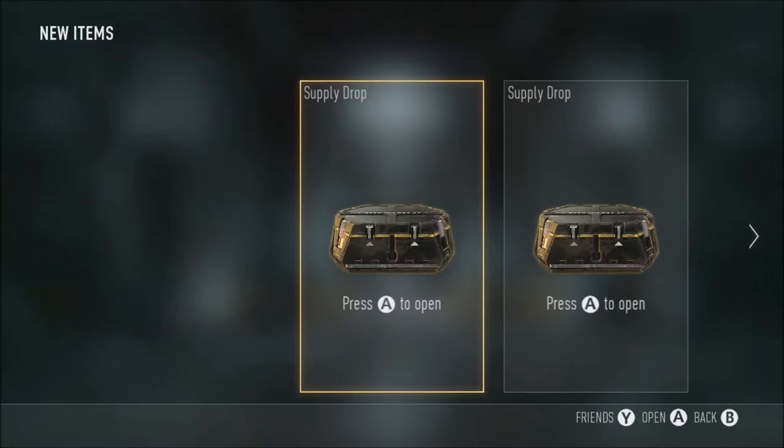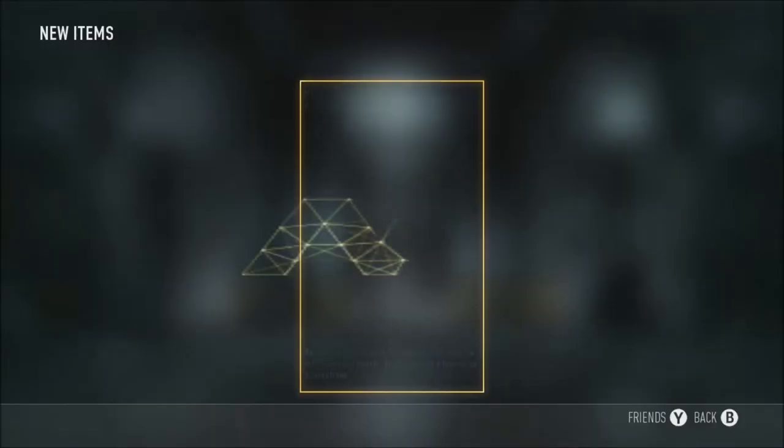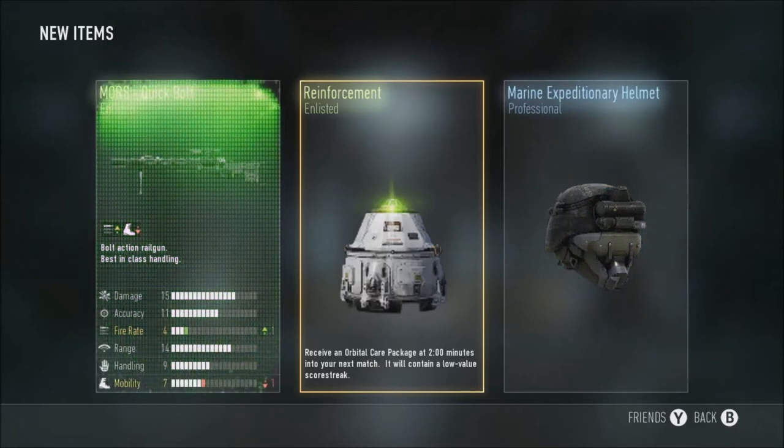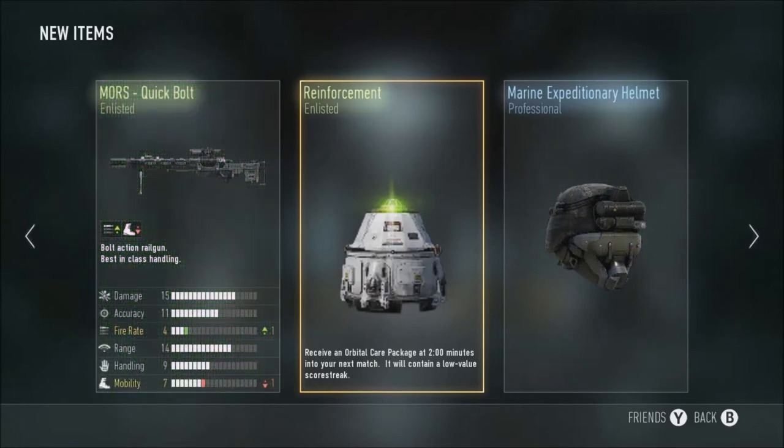What's going on guys, my name is Eveline. Today I'm doing supply drop opening number five, let's see what we get. I've got four supply drops here — didn't even know you could hold five. I just want to open these now because I think it's glitched out. Nothing too good at the moment, got quick ball, I guess that's pretty good.